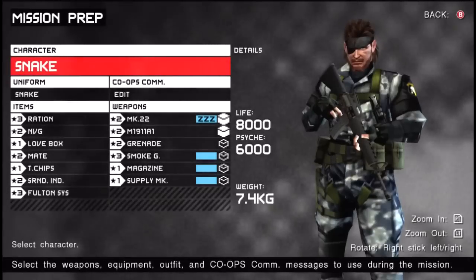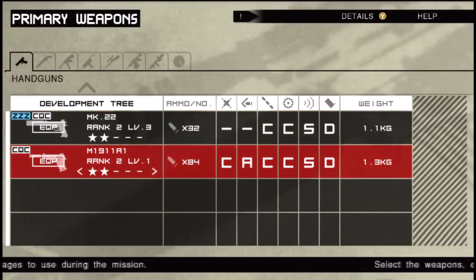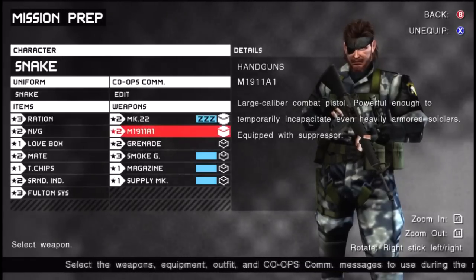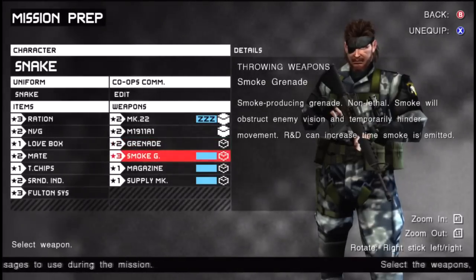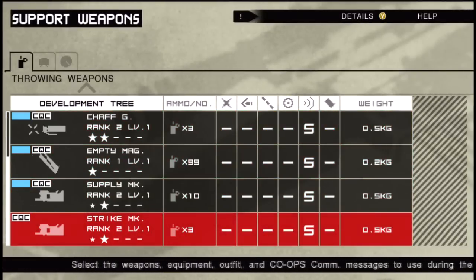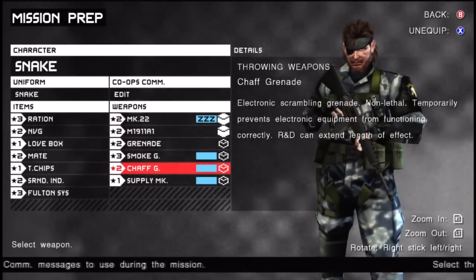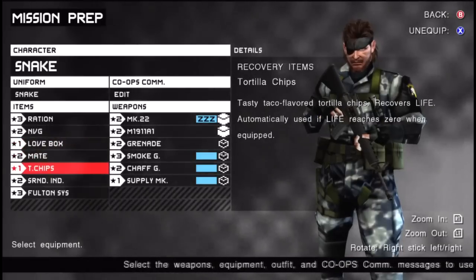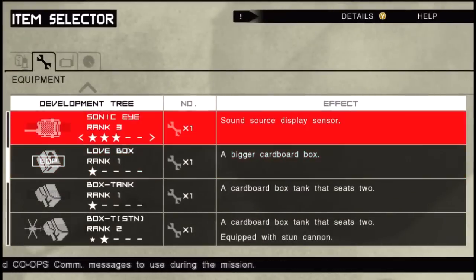So we have mission prep again. The M19 — that's the handgun that's actually silenced, which is nice, and it can go through heavily armored soldiers. Smoke grenade — I don't think we need the magazine, but maybe I'll take chaff in case there's electrical equipment to worry about. We haven't really run into that yet. Fulton, surround chips, mate, love box — I haven't really used the love box even though it might be worth it.